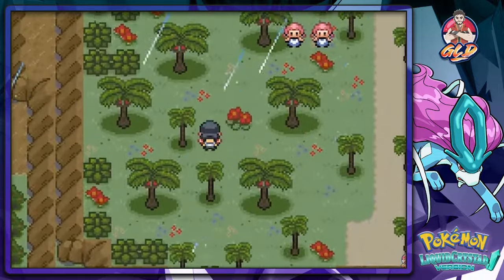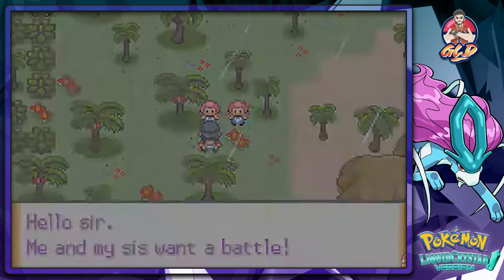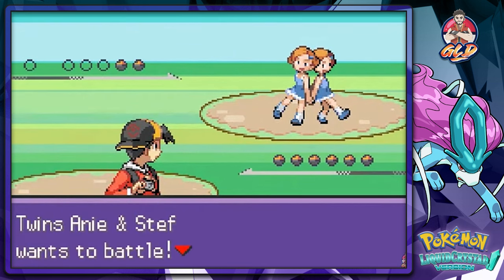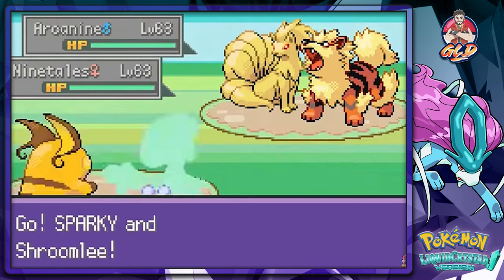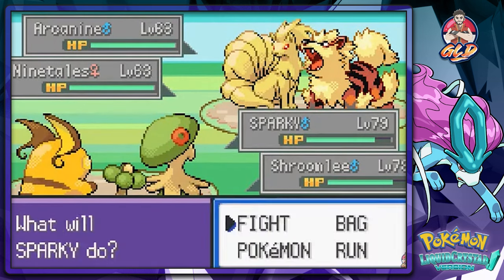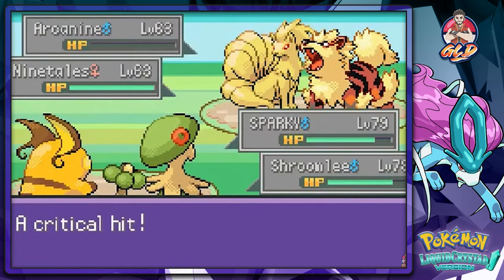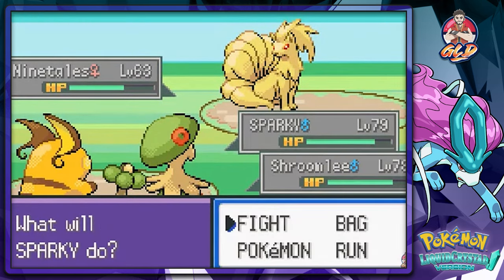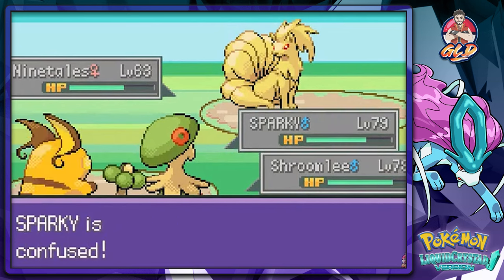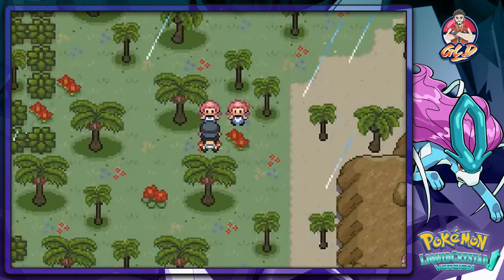Double trainers! Annie and her sis want to battle. They've got pseudo-legendary Pokemon — let's go with Thunder since that works, and Strength on the other. We get confused for a bit but we push through and take them down.